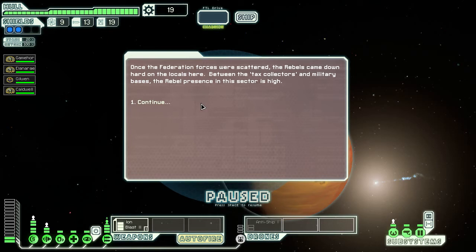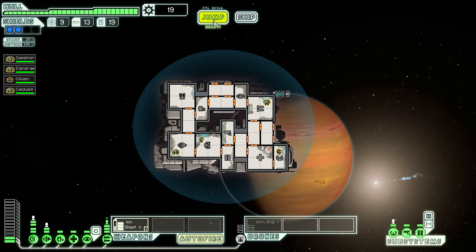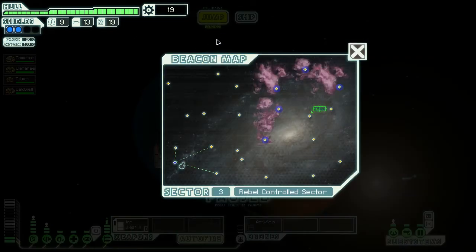Once the Federation forces were scattered, the rebels came down hard on the locals here. Between the tax collectors and military bases, the rebel presence in this sector is high. Okay, not good — let's head in this general direction.